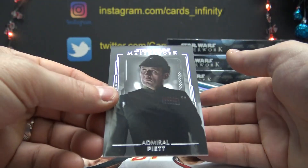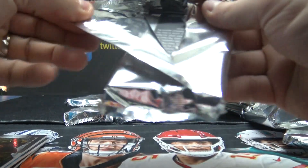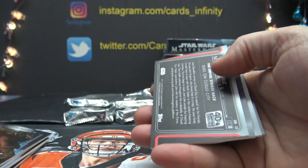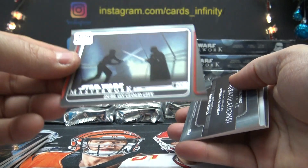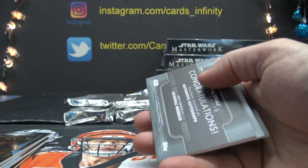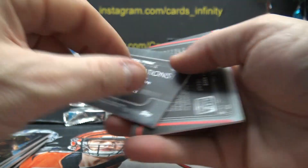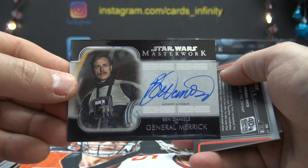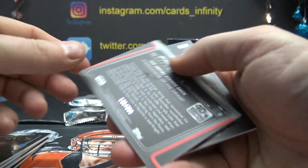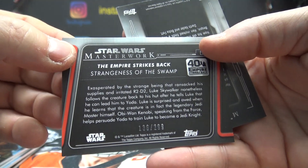And 8 on that one. Next: 5. This one's 3 — Duel on Cloud City. Authentic autograph of Ben Daniels, ends BD. D is 14, I'm at 4 — I'll be Nugan, you get that autograph. 136 of 299.